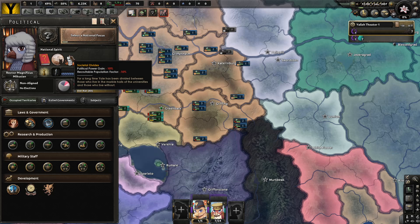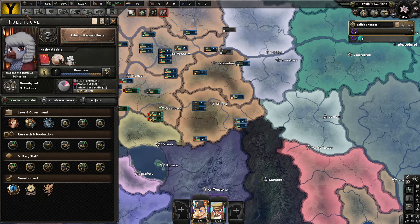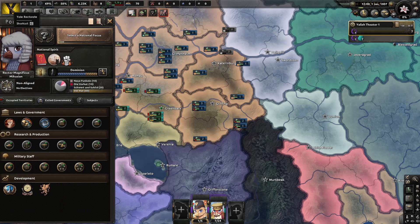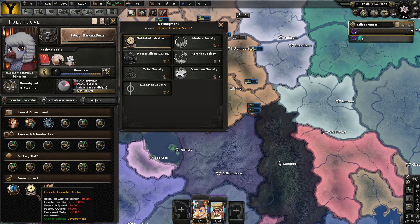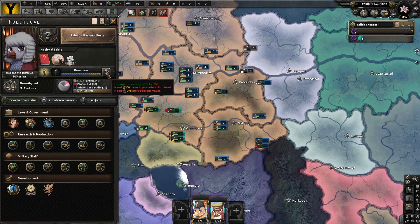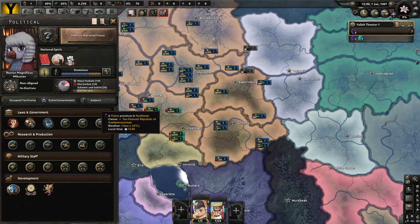Over here we have societal divides — those who live in the marble halls of the university and those who live without — affecting political power gain and recruitable population factor. We are developed science-based, which is freaking awesome — so we're at only minus 24% on research. Wonderful. We have an outdated industrial sector — of course, we are Griffins. Volunteer only, export focus, civilian economy — looks pretty straightforward.